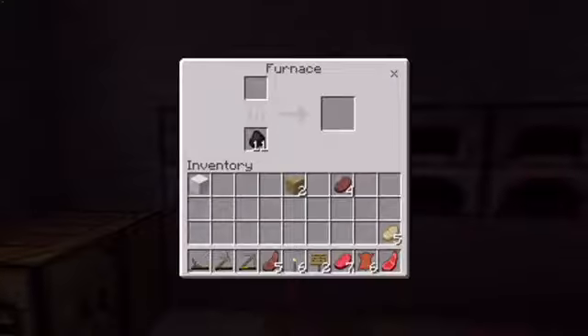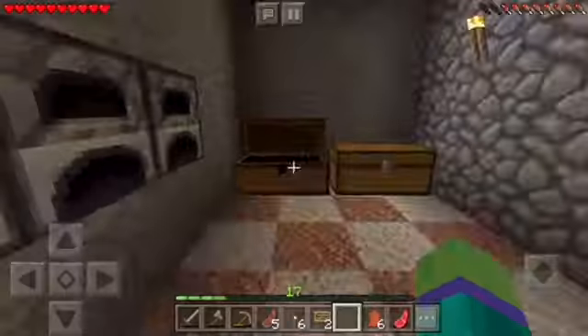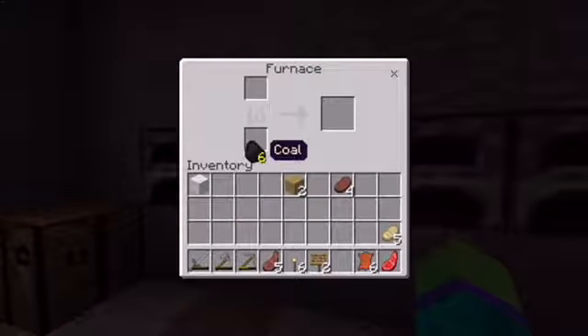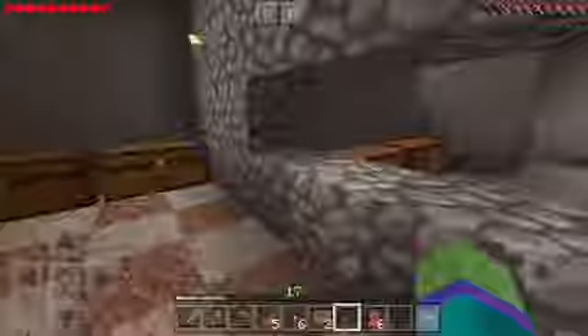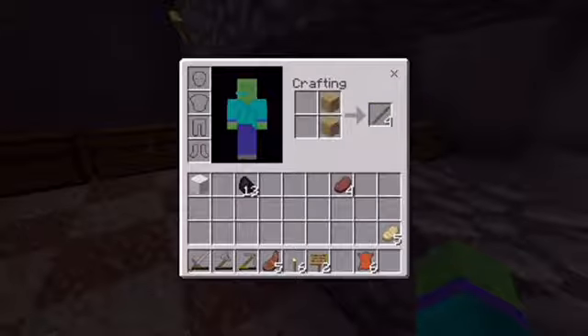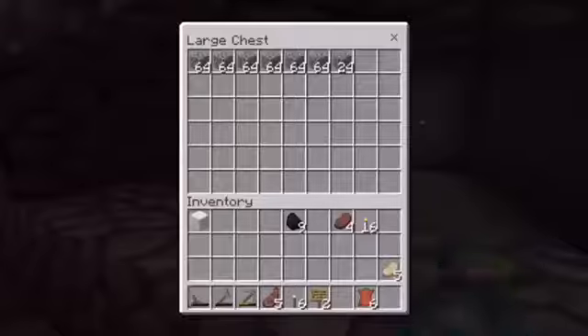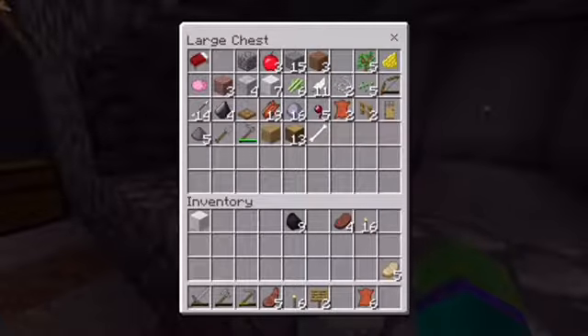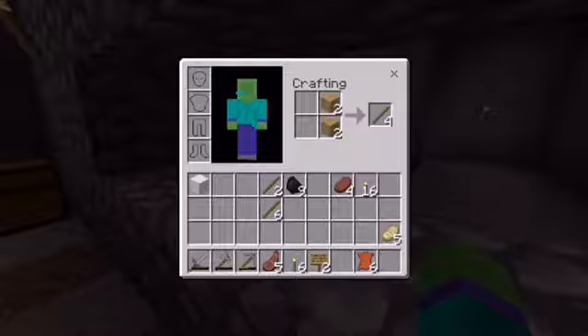I'll put some raw beef in the furnace, I need a bit more coal. Here we go — put that coal in there, and now I'm gonna get all this coal, make some sticks, and get all the torches I can from this. That's 16 torches so far. I need some more sticks — that should be enough.